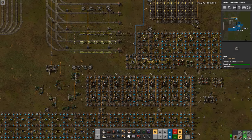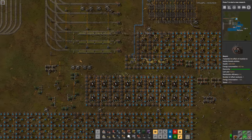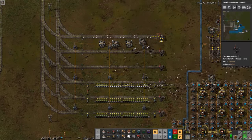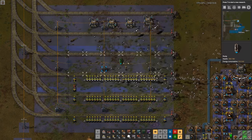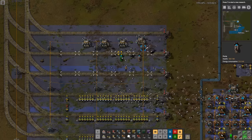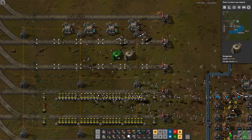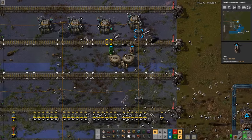We've got some light oil building up a little bit, which is good. And the petroleum is starting to deplete. So now for the lubricant and acid, I think I'm just going to use one-two-one trains — actually, let's do two-four-two. Why not?